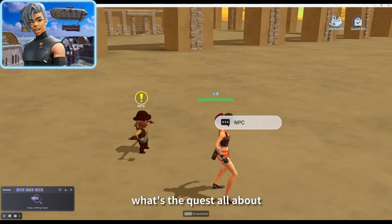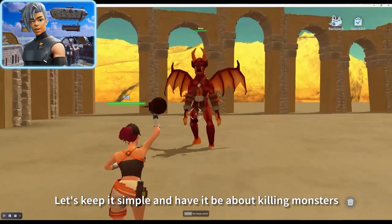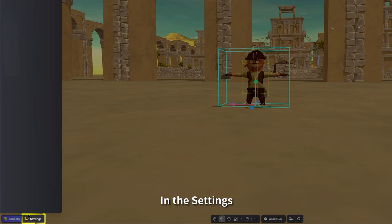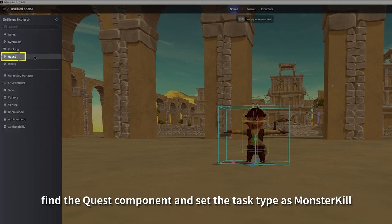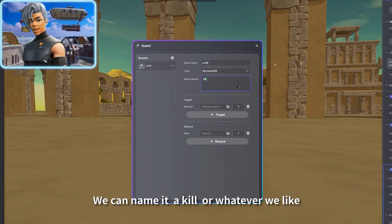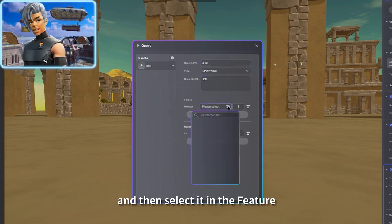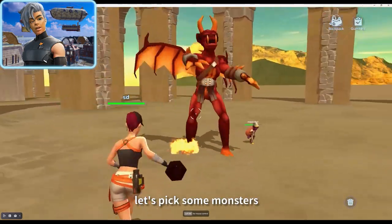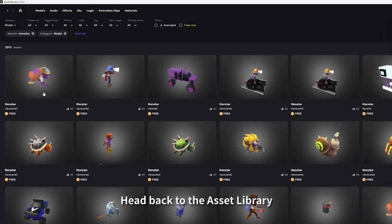So what's the quest all about? Let's keep it simple and have it be about killing monsters. In the settings, find the quest component and set the task type as monster kill. We can name it whatever we like and then select it in the feature. Let's pick some monsters and head back to the asset library.